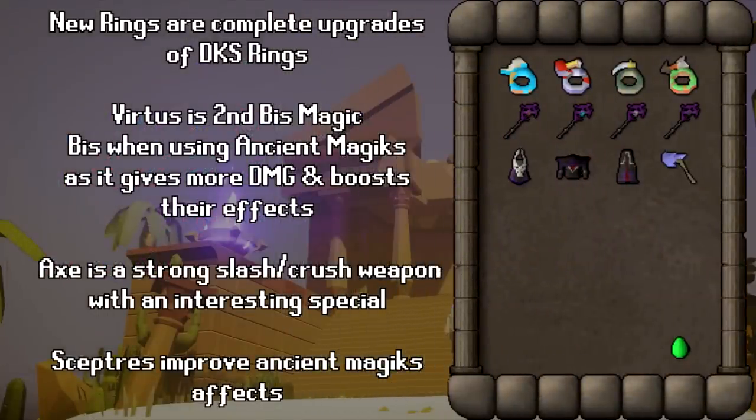As for the new equipment: the new rings are complete upgrades from the DKS rings. The Virtus Armor is not better than Ancestral generally, but if you are using Ancient Magics for PvP or PvM like Slayer, it is better as it boosts Ancient Magics damage more than Ancestral. The new axe seems more of a PvP weapon with some potential PvM uses, but it doesn't really stand out.